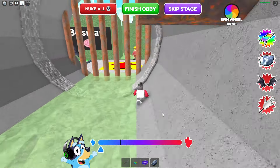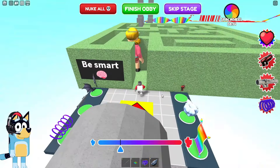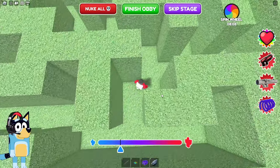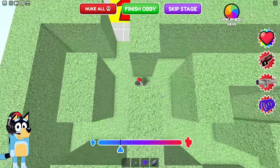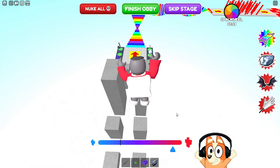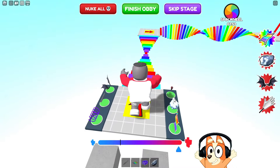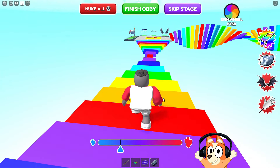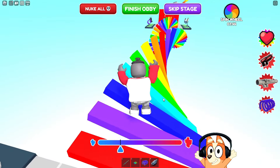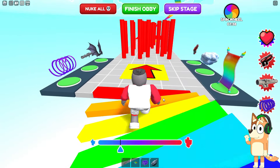Becoming small is a very cool ability because thanks to this you can penetrate any hard-to-reach places. Here we absolutely do not need to change our size — we just need to go through this labyrinth. I already see a way out and we were finally able to get out of this maze. I think in this test we should change our size so that we can overcome it faster. It seems that our character moves much faster when he is huge, so we can go through most areas in big character form.